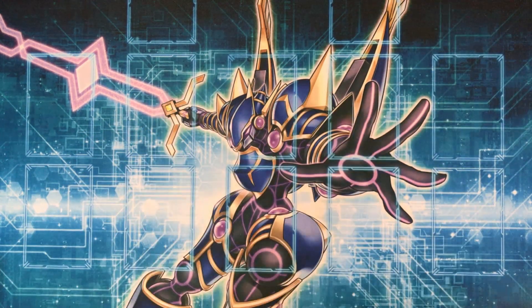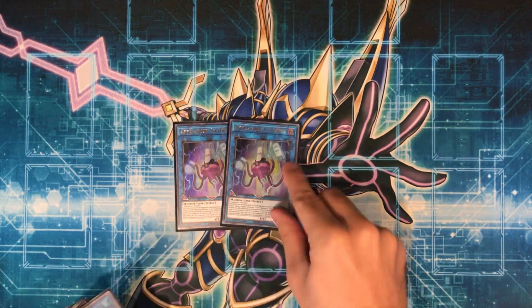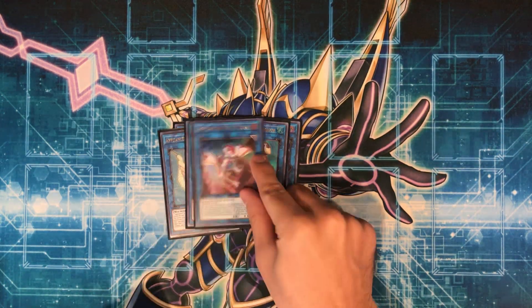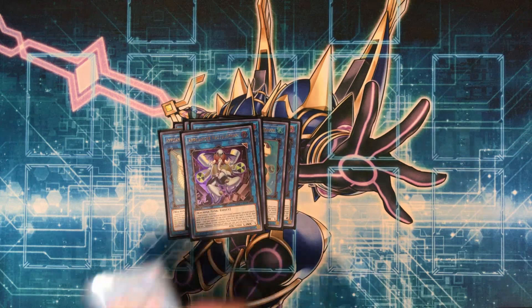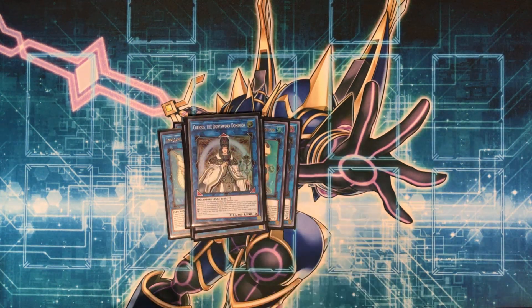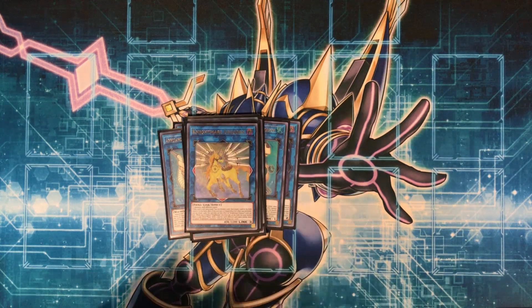Moving on into the extra deck: double Seltopus, double Laundry Dragon, one Kappa Scale, one Dryadrake, one Vacuo Elephant, one Virus Swordsman, one Virus Berserker, one Curious, one Griffin, one Unicorn, one Lambda, Boral Sword, and Link Rebo.